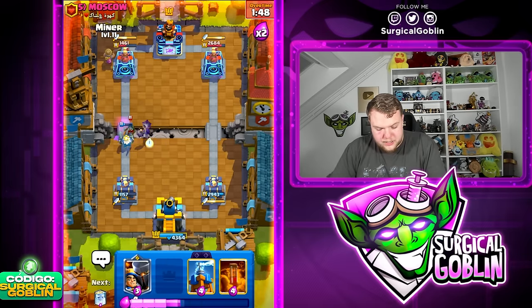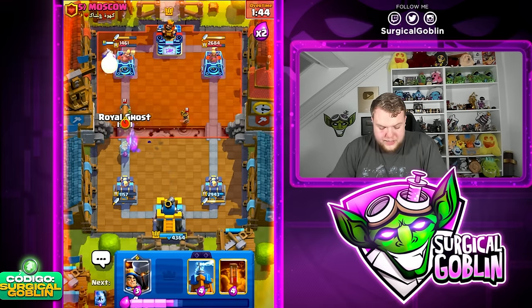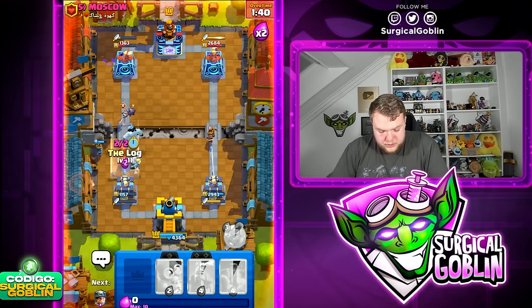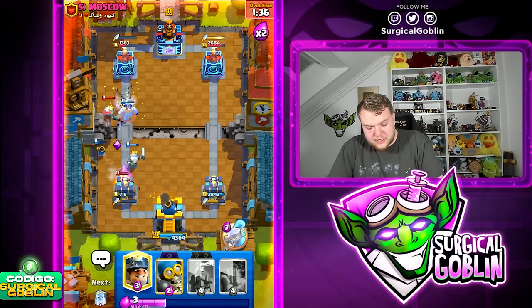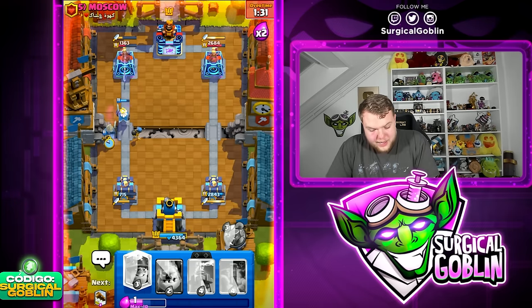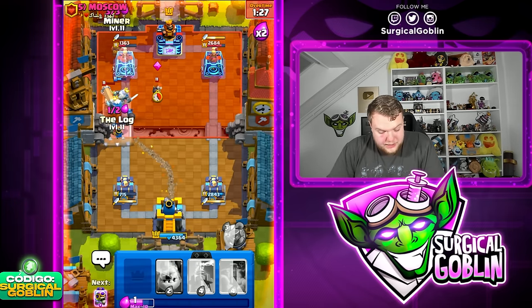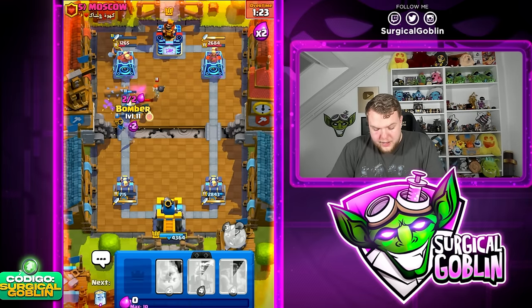He drops Bandit. Let's go Bomber up high — our cycle is a bit awkward. Miner goes in. We do need to watch out: Ice Column, then Lock. Little Prince luckily tanks for us. Lock on defense — Barbarians get on the tower but I think we can still get the win. Going Bomber and Ghost, just spamming units. He might go Pekka — looks like he doesn't, which I think is a big mistake.